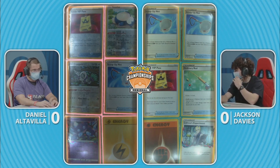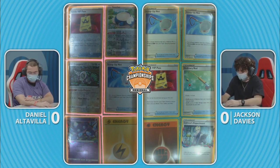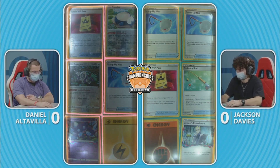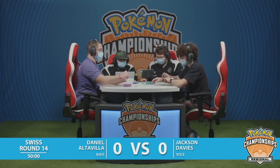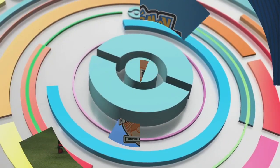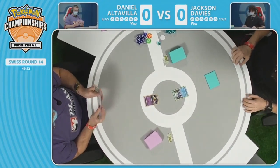Jackson actually has two Scoop Up Nets in prizes, also a Battle VIP Pass, Ordinary Rod, a Colress, and two energies for both players. Those could be some sticky situations with those prize cards. This deck plays a lot of consistency with fours of those lines. Here we go jumping into Swiss Round 14 on Day 2 of Toronto Regionals.